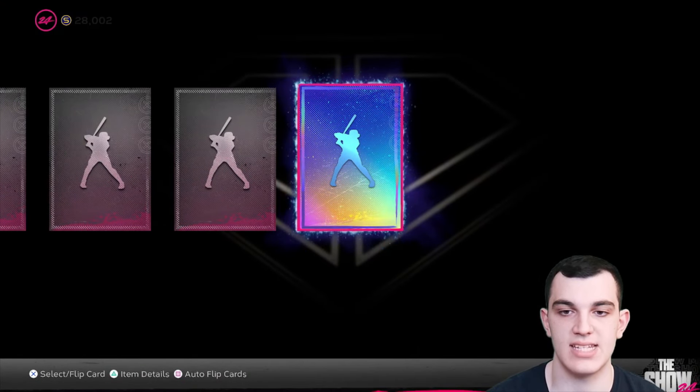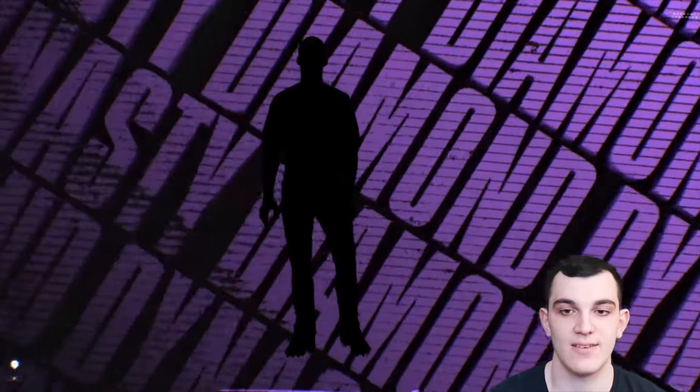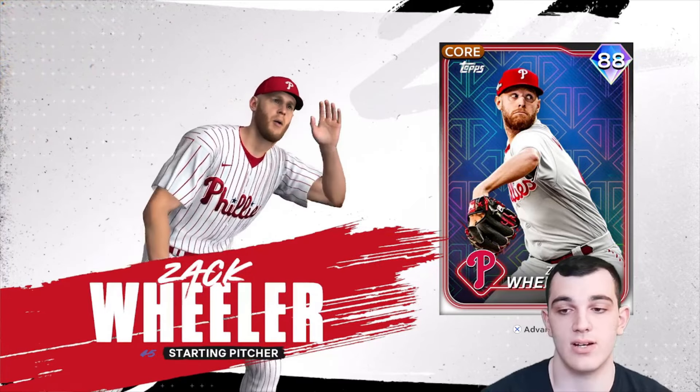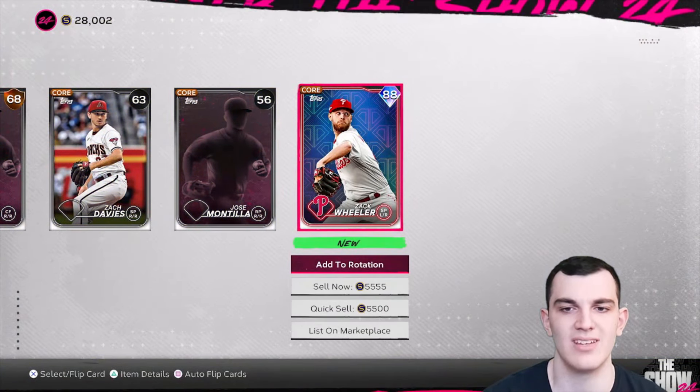We just got a diamond out of a show pack — first diamond pull of the year. Please be Otani. New animation, first time seeing this. Purple... Zach Wheeler. I like how it's quick — it doesn't take forever. So we pulled a diamond; I'll gladly take that. Not going to be too expensive because he is only an 88.